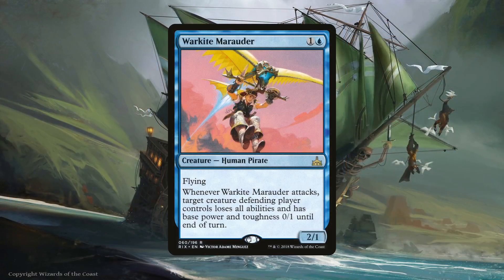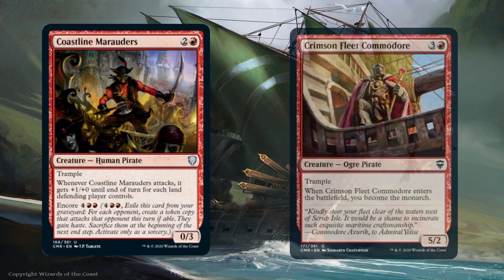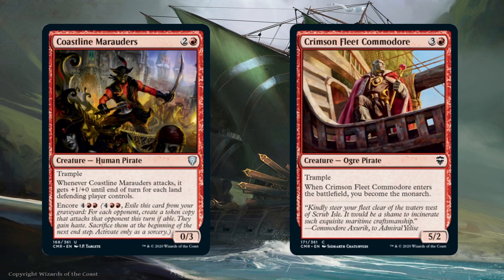War Kite Marauder, a 2-drop flyer, has flying more as a bonus since its other ability is the best part of the card. Being able to turn any creature the defending player controls into a 0/1 without abilities until end of turn can go a very long way, especially against decks running things like Avacyn, Angel of Hope and other problematic creatures. Coalition Marauders and Crimson Fleet Commodore don't have evasion but having Trample means they can still get through with combat damage even if it's just one point. The Marauders have the potential to get even bigger the more turns pass while the Commodore mixes in the Monarch when it enters the battlefield.